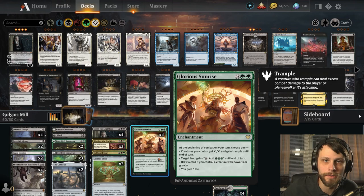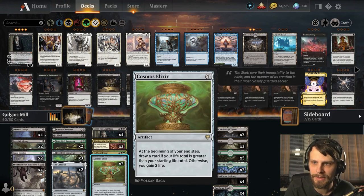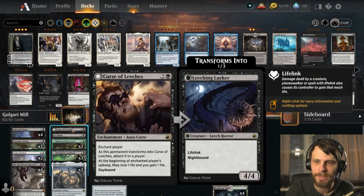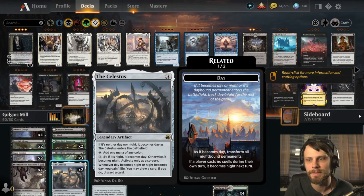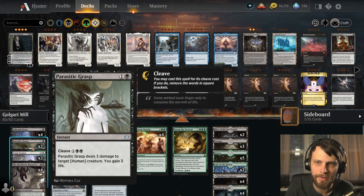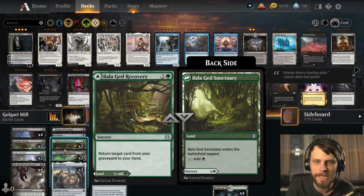For life gain, we've got Glorious Sunrise to gain three life every turn, Sorin stealing 13 damage and gaining 13 life while spitting out 2/3 lifelinkers with flying. We also have the Cosmos Elixir, Curse of Leeches with lifelink on the flip side, Celestis gaining life when it becomes day or night, Meat Hook Massacre, Cram Session, and Parasitic Grasp. There are also a number of things in the sideboard thanks to Cram Session.